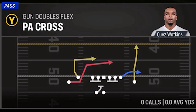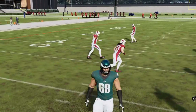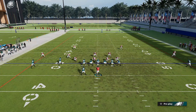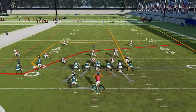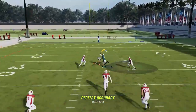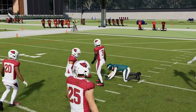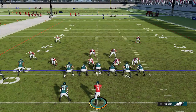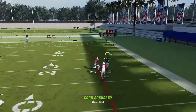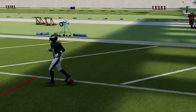Next up, we have the PA Cross. Starting off with Cover 2 — run this from the hash mark to the open side of the field. This will make sure the tight end and receiver are spaced as far apart as possible. Put the A route on a streak, and both the tight end and the B route can be very big plays. The receiver is going to be the route I want to throw to anyway, considering that's my faster receiver. You can see we can get outside for an easy one-play touchdown.